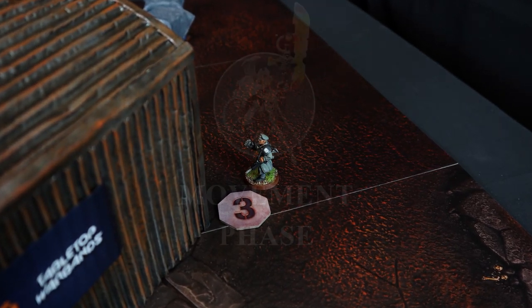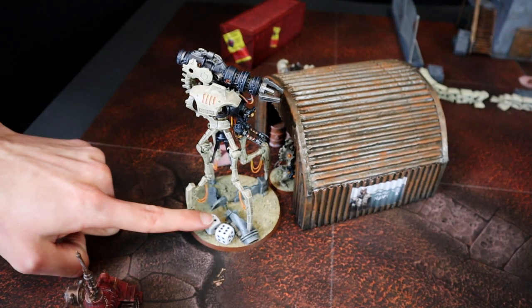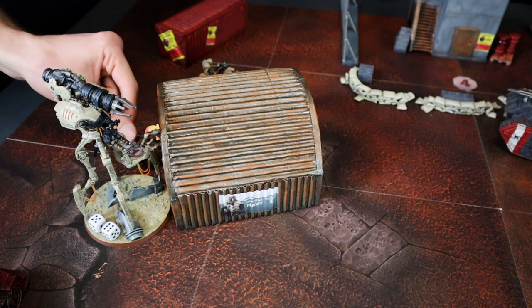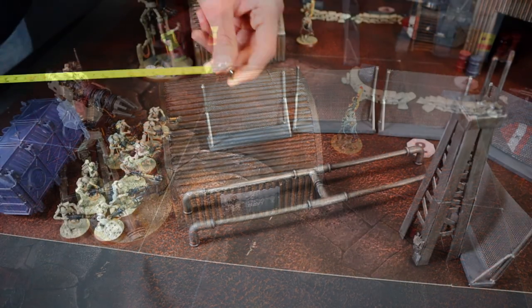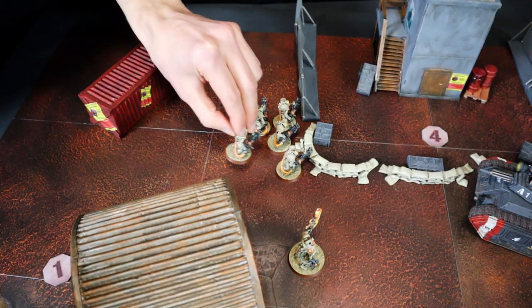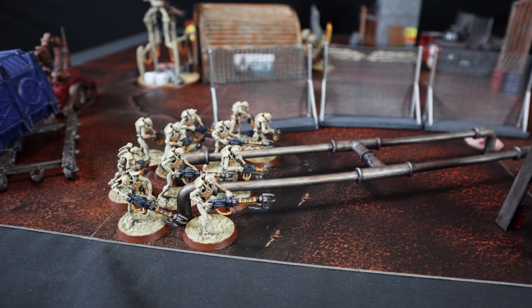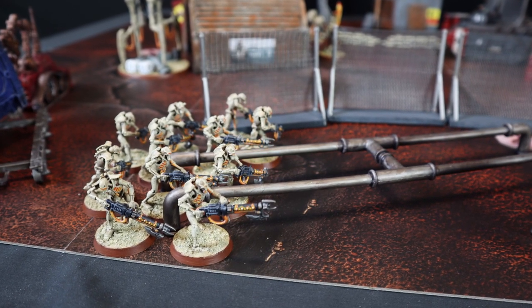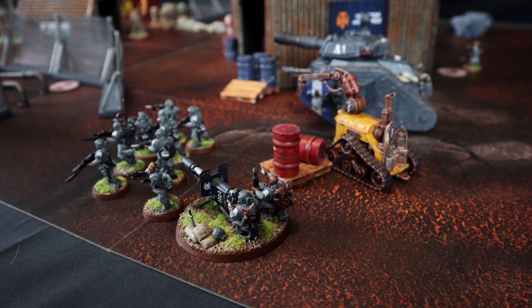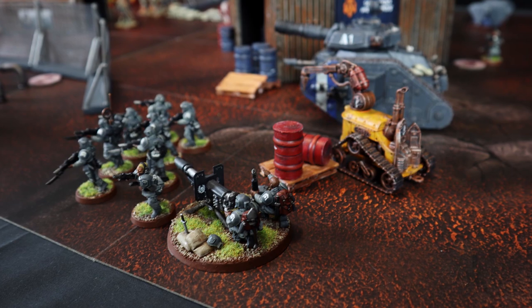At the start of the Necron turn, the Doomstalker gains a wound via Living Metal. Protocol of the Conquering Tyrant Direct T1 is active, adding 3 inches to aura abilities. The Overlord casts Relentless March on the Immortals, giving them plus 1 movement, and My Will Be Done on the Warriors, giving them plus 1 on hit rolls. Moving: the Overlord approaches the Chimera threateningly, Warriors approach Objective 2, Immortals follow the Overlord toward the Chimera. The Warriors fire on Gunther's Rats — 11 shots at 2+ thanks to the Overlord's ability. Using Stratagem Takeover for 1 command point to give the Infantry Squad plus 1 to armor save.